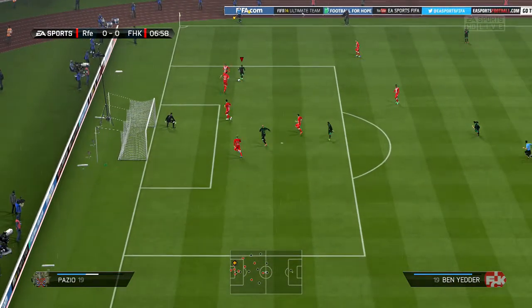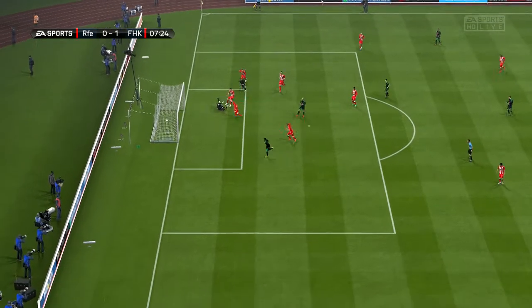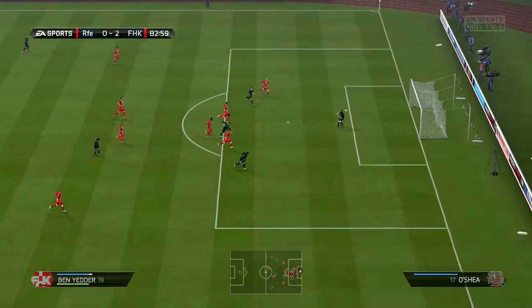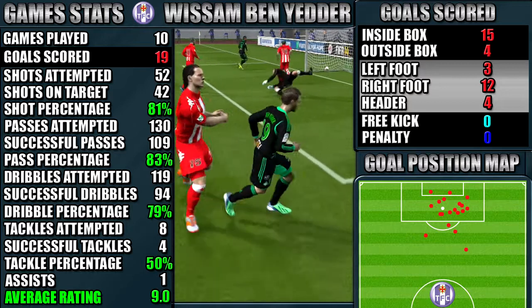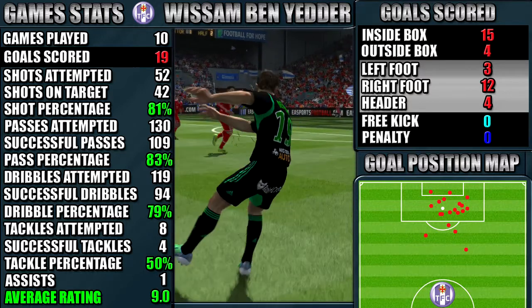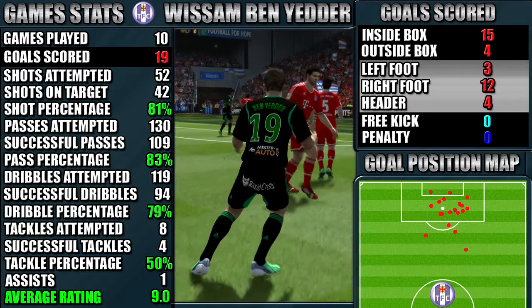Let's have a look at Ben Yedder's performance stats. What we do is we play 10 games, take all the stats, and show them to you to give a better idea of how the player performed. In 10 games Ben Yedder managed 19 goals, which is a great return and almost a two-goals-per-game ratio. All stats are on the left hand side and the goal positions are shown in the goal map at the bottom right. You can pause the video for a close look at his stats.